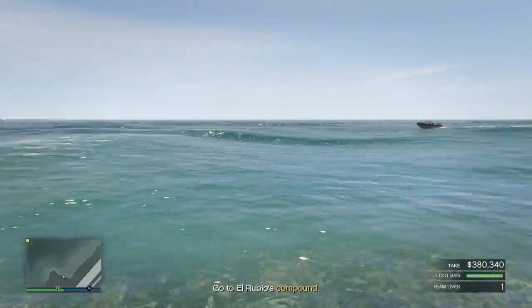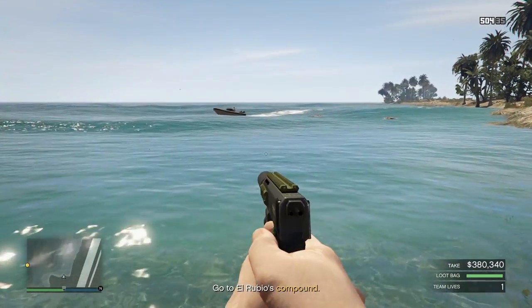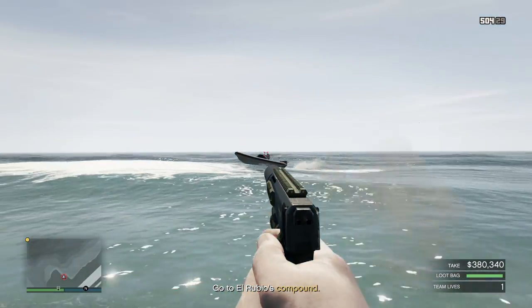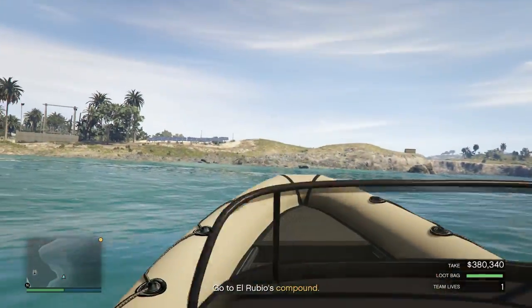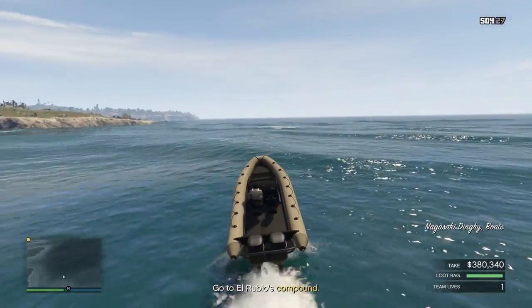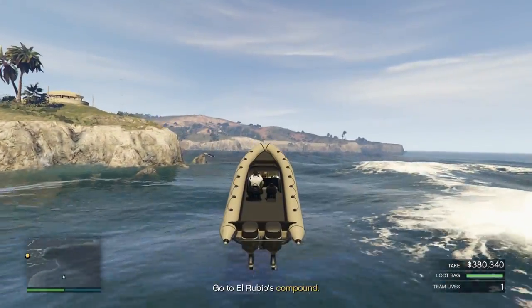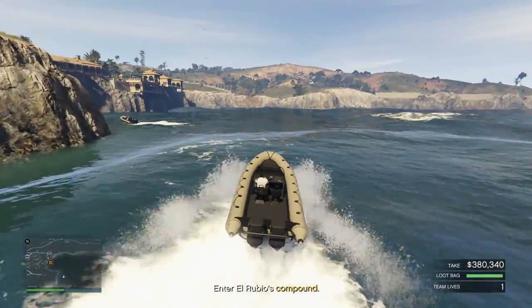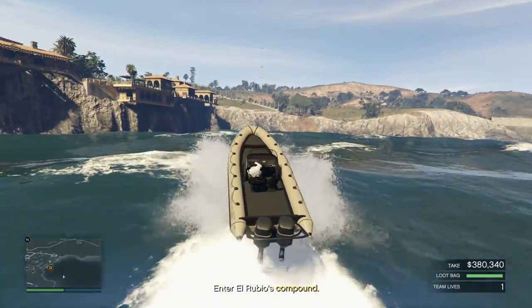Once you have done that, you want to make your way towards the water where you will be able to see some boats hovering around the place. You are more than welcome to do it any other way you would like, but if you are going to use the drainage tunnel, this will be the best way to go about it. Shoot out one of the guards driving the boat and you should be able to grab the boat and then make your way towards the drainage tunnel.